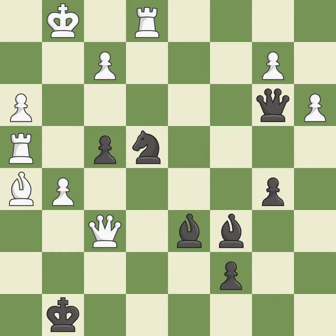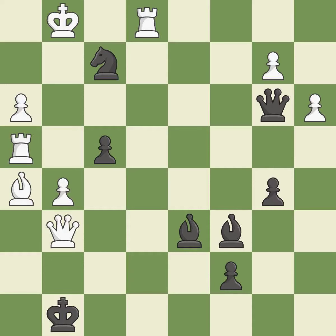This loses material. This missed a move that would have produced a winning advantage, missing an opportunity to threaten winning a knight — it is a miss. This allows a forced checkmate. This overlooks an opportunity to capture a vulnerable queen — it is a blunder. This forces an eventual checkmate — it is good.